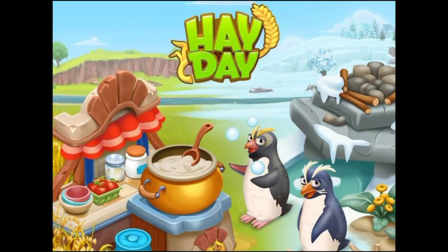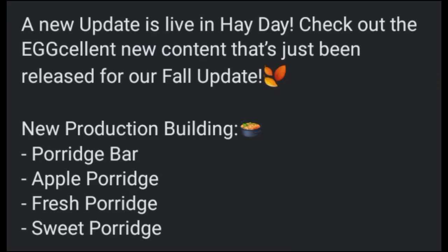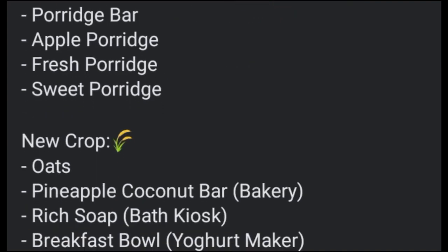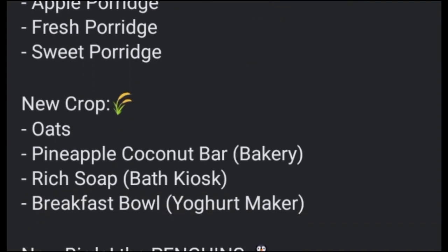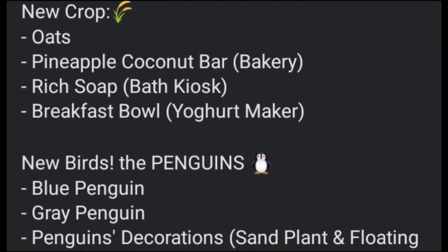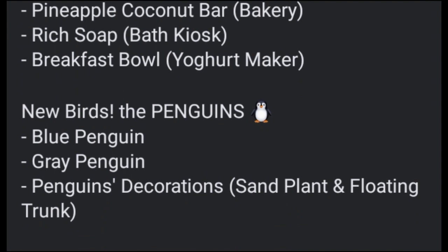Now before I jump into the game, let's quickly go through what's been added in this update. A new update is live in Hay Day. We have a new production building which is the porridge bar — apple porridge, fresh porridge, and sweet porridge. We have a new crop, oats, which will make pineapple coconut bar, rich soap, and the breakfast bowl. And we have new birds — the penguins: blue penguin and gray penguin — and some penguin decorations. There's also a really special event, more decorations, and just a lot of celebration, so stay tuned for all of that.